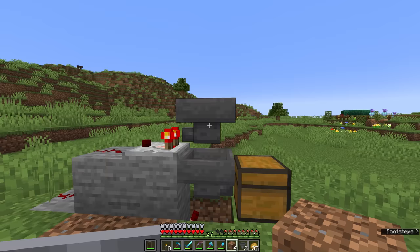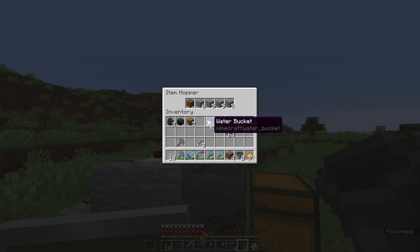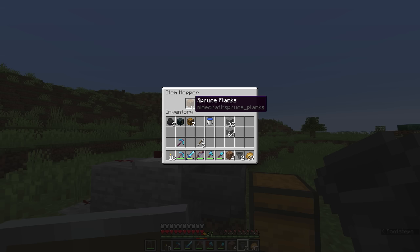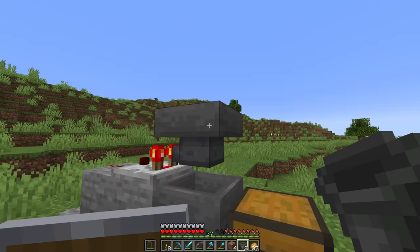Whenever we place some items in the first slot, this is the item that we want this circuit to filter out. Whether items are being carried over the top by a stream of water or by additional hoppers in a chain, this filter is going to extract any spruce planks put in here and always leave one in the first slot, so any other items continue on down the chain.